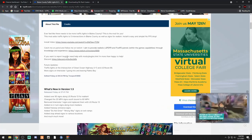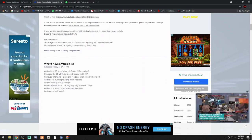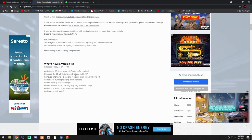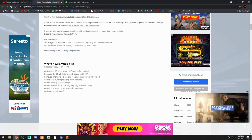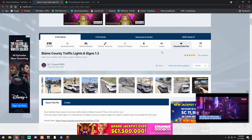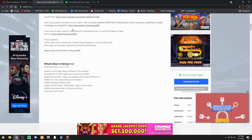Click that link - it will tell you what's new: 90 signs along US Route 13 for realism, changed the 35 mph sign southbound to 60, removed Interstate 1 signs and replaced them with US Route 13, no u-turn signs, freeway entrance signs, do not enter wrong way signs, added stop signs, and much more. It adds to the realism. Click that blue 'download this file' button and it will automatically start downloading.